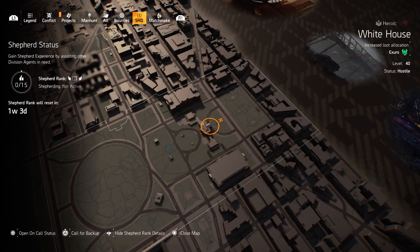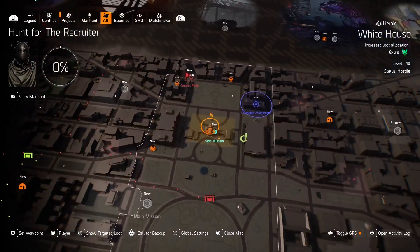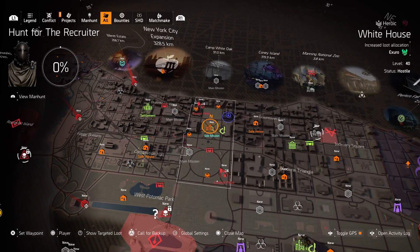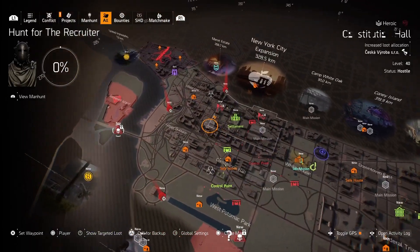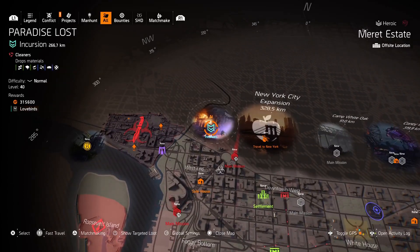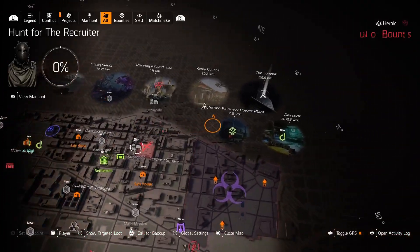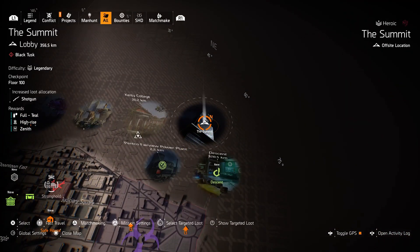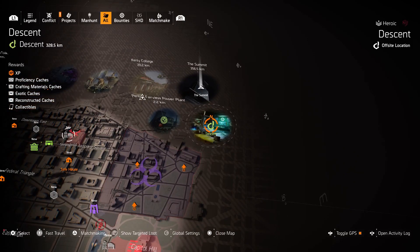Then play Descent or Summit at challenging difficulty. When you have a build you think can handle legendary missions, go for legendary missions, incursions, or complete 10 to 20 levels of Summit at legendary, heroic, or challenging difficulty — I suggest heroic. I don't recommend farming in the Dark Zone because of the low chance of getting amazing loot, and even if you get a god roll there's a chance you might lose it to rogue players. Raids are also a great way to get loot, but they require serious teamwork with eight players.